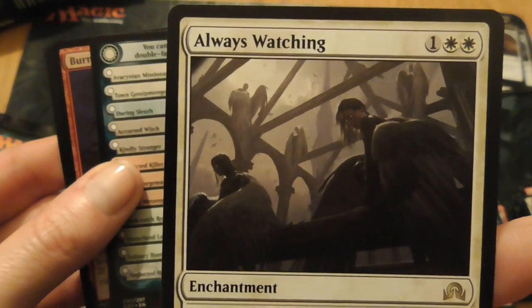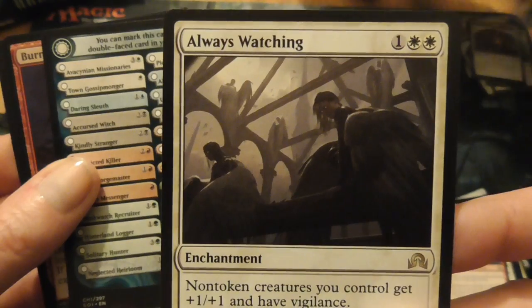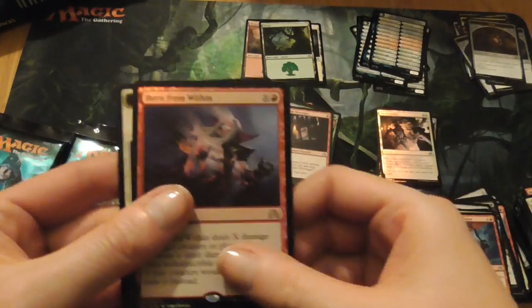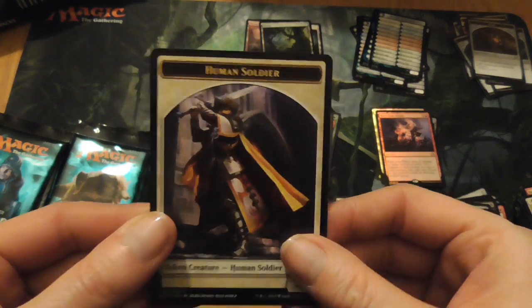I'm going to bring it right up for a second — I hope you can see that. If you can't, it's really worth looking this artwork up online. It's such a dramatic picture. I'm going to bring it back to you. And another reference card. There's a foil — Burnt From Within. That's cool. And a Human Soldier token.